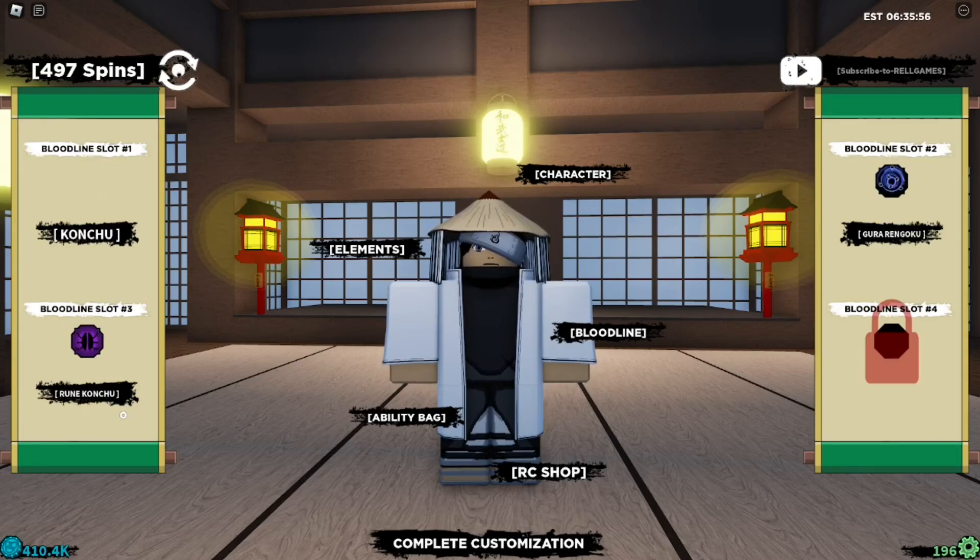I had to pay extra Robux for that third slot. Let's spend some — I'm not getting anything, just basic bloodlines. So what I'm gonna do is just go straight to the working codes because I'm not getting anything useful from these spins.